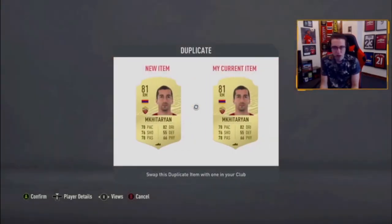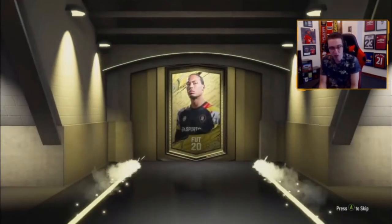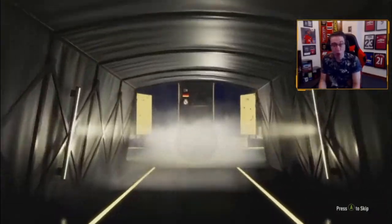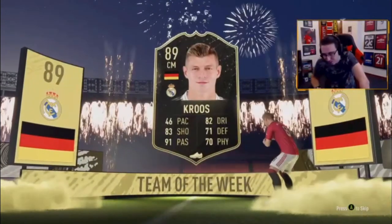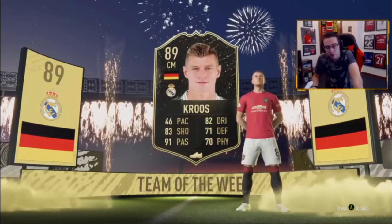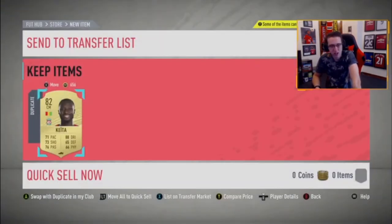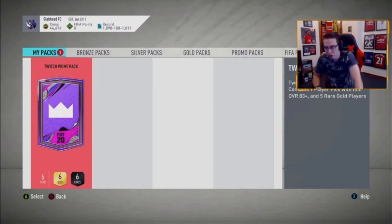That's one of those fixtures I'd personally stay away from betting on — you never know which Newcastle is going to turn up, particularly at home, and Sheffield United are quite a strong team. Oh wow — in-form Kroos! 89 rated in-form, that's probably the highest-rated in-form I've packed all year. I don't bet on Newcastle very often — that's probably wise. Sheffield United were poor against Phillips but they still should have won because of that BS glitch with Hawkeye technology. I'll say draw — maybe 1-1.